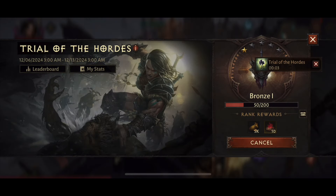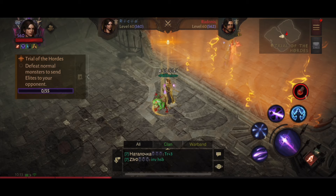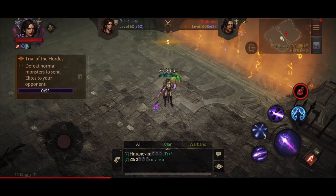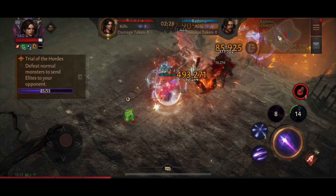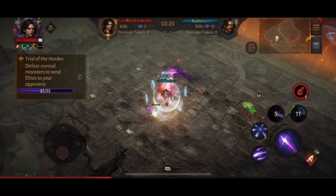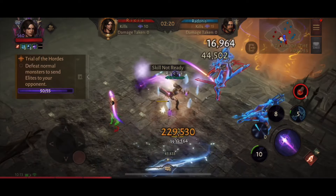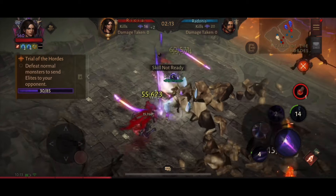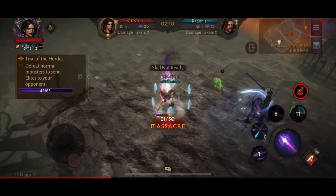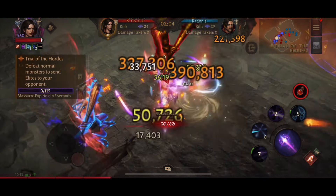We're going to queue again and see how long it takes to get a match. I generally find it's not too bad on the first couple of days of Trial of the Hordes — towards the end of the event it's much harder to matchmake as fewer people are playing. In this one we're against Radonis in the Chaos Clan, who are on a different server but are in an immortal clan. So far they've taken down a lot more monsters than me — maybe my mob loading time is a little slower.